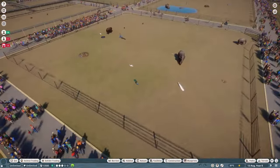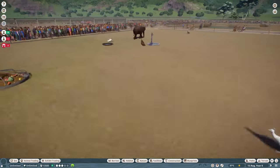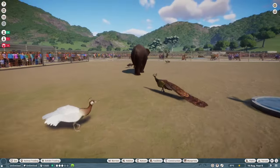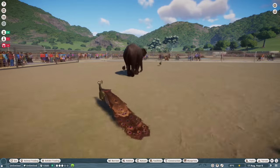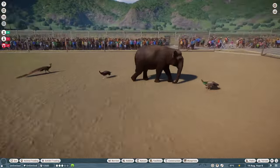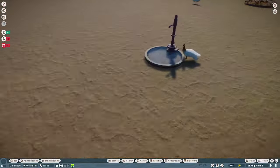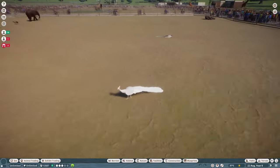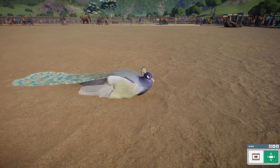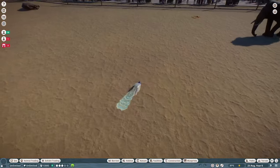We also got a Peafowl remaster, which wasn't really a change to the model, but more to add a variety of variants you can find in domestic Indian Peafowls. You've got a bronze one here, one with a brown neck, I think there's also an opal peafowl. There's also a darker blacker peafowl, a bright white peafowl. So a lot more variation in the kinds of peafowls you can get.